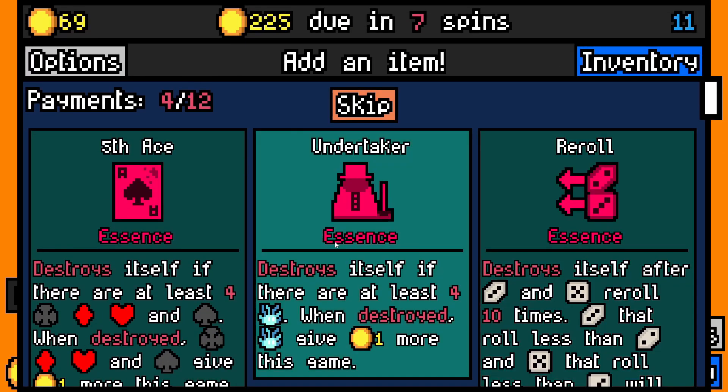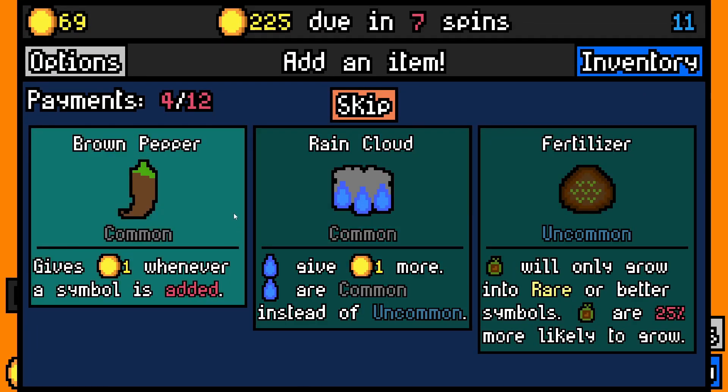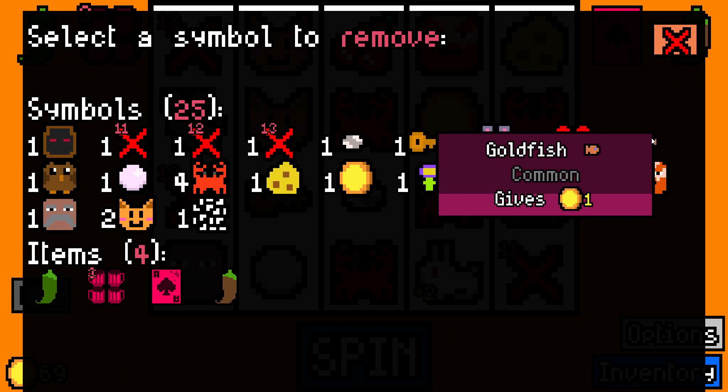I'll take happy hour essence instead. And fifth ace essence again is another good one — I'll take the heart for that reason. Brown pepper's fine. Let me get rid of one thing, which is going to be goldfish because that's pointless.